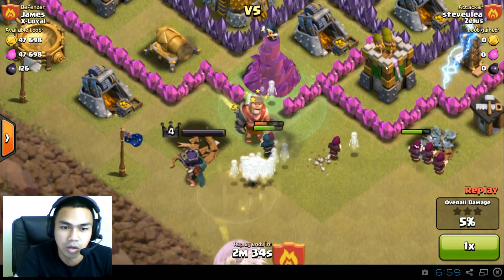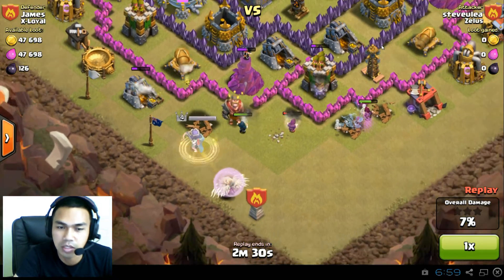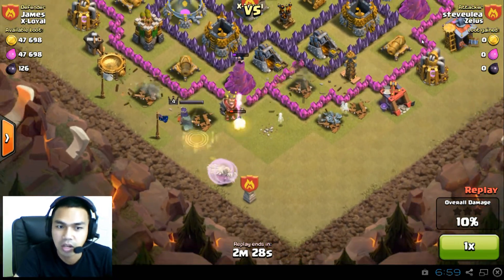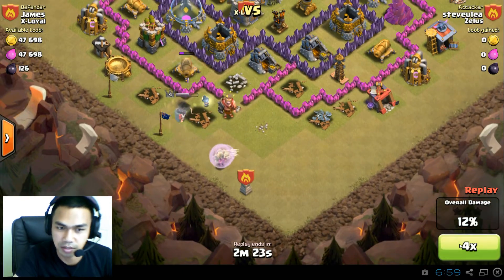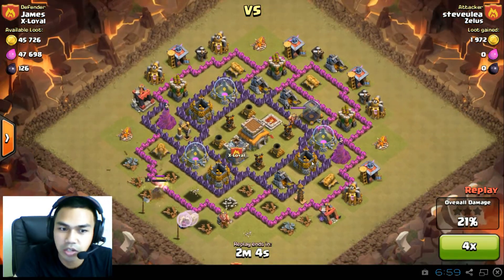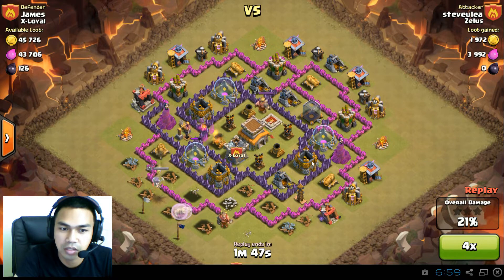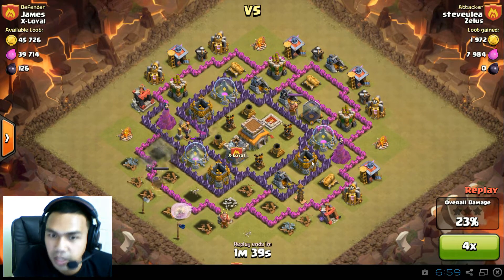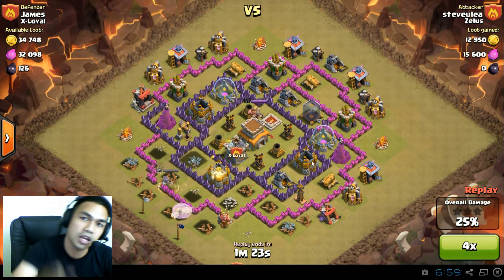All those wizards are gone. Now we've got a handful of wizards that are about to die, followed by the archer queen and a bunch of healers. We're going to times-four this raid — the archer queen cannot solo this base by herself. This is a failed attack by Steven Lee from Zelos versus James from my clan X Loyal.